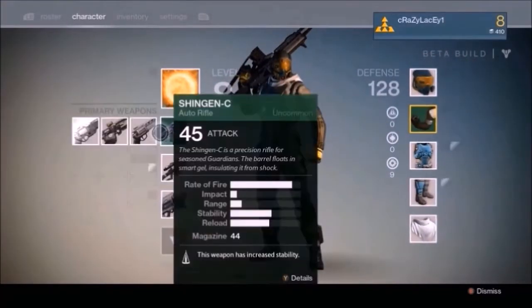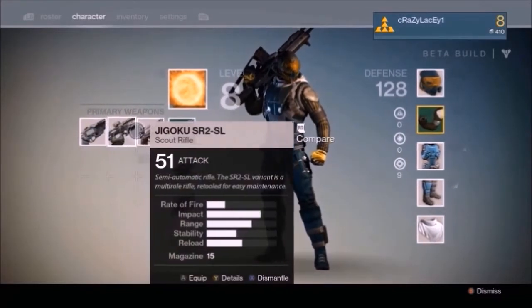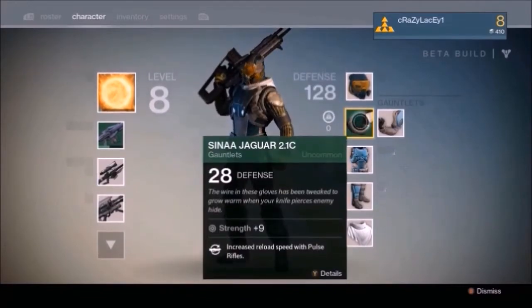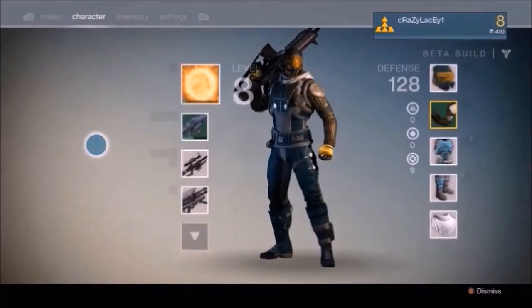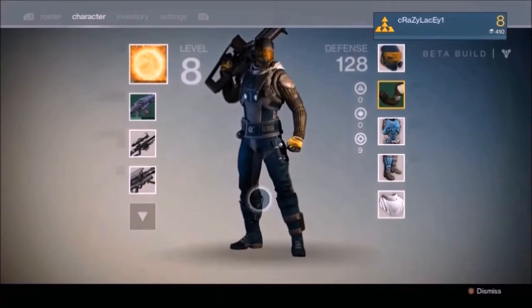Just like your character, uncommon weapons also earn skills. But with uncommon weapons, you don't use skill points — you use Glimmer, Destiny's form of currency. And just like uncommon weapons, you can also find or receive uncommon armor. It also levels up the more you use it, and it can earn skills as well, which you also purchase with Glimmer.